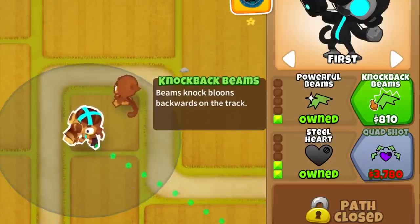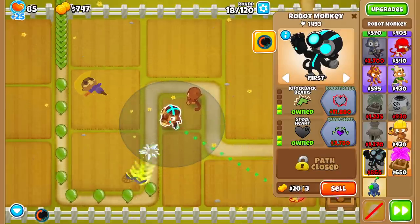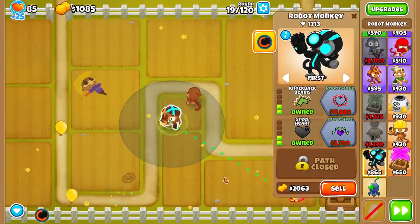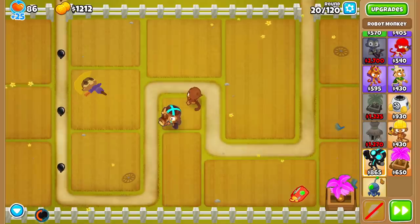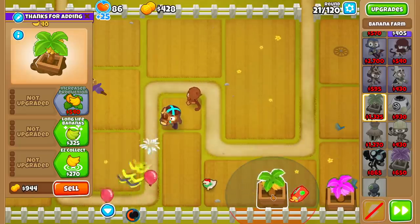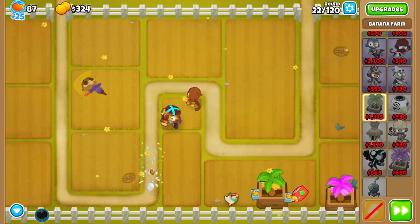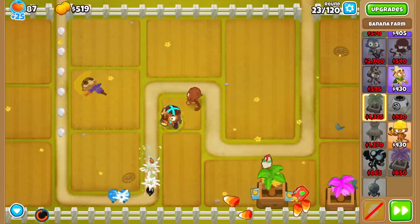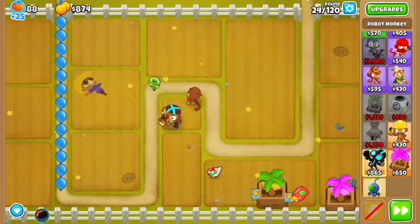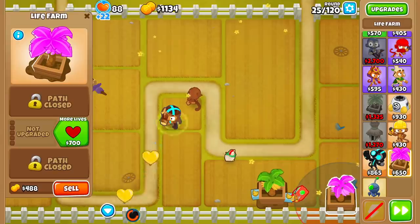Tier 3 is really expensive at 11.8k, so I think we should just get farming in the meanwhile while chilling with this Robot Monkey. Based on what we're seeing, it should survive to at least around round 40. Finally some balloons weak enough to be knocked back — albeit for a very brief moment, because then they just get one-shot right afterwards. Unfortunately it has no camo detection — I'll buy that later. Right now I want to go with Marketplace because it's the best of both worlds: you can get lives and money.